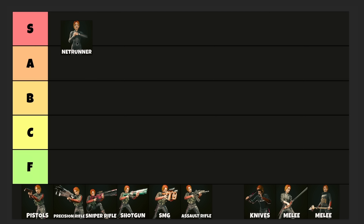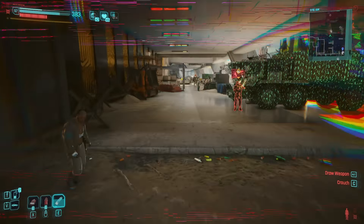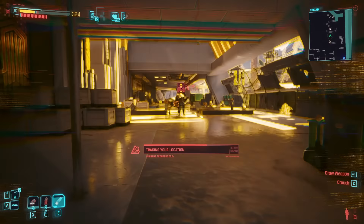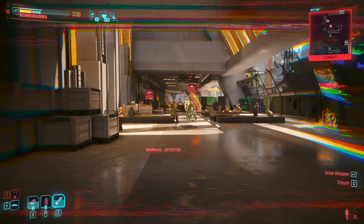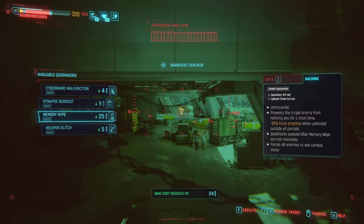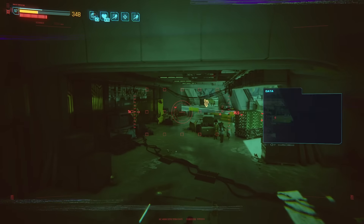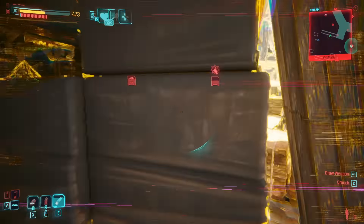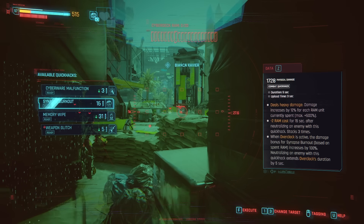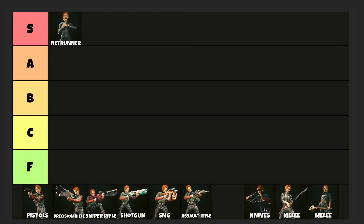So we're going to start off with net runner. Net runner is clearly S tier — absolutely broken to the point that it will trivialize 99.9% of the game for you. You don't even need to be that high of a level to start seeing these effects, as low as level 20. Early game, overheat is going to be your best friend. And as soon as you get high enough level to unlock it, you will move on to synapse burnout, which just deletes everything instantly.